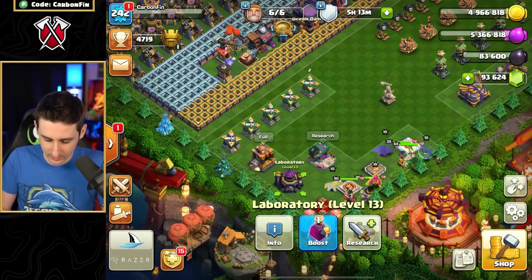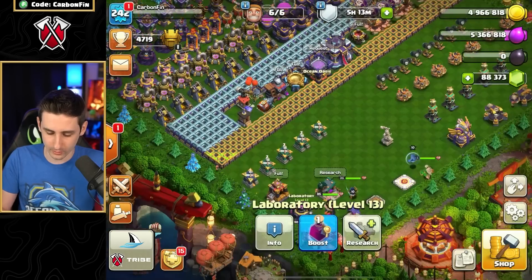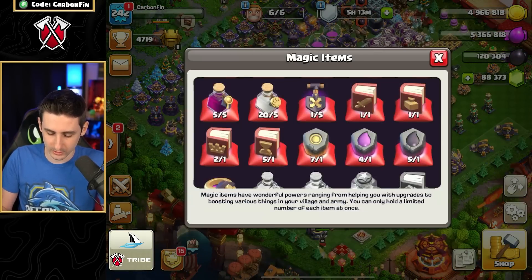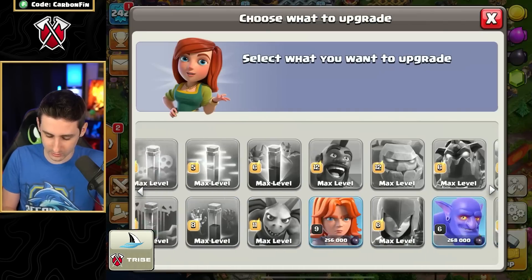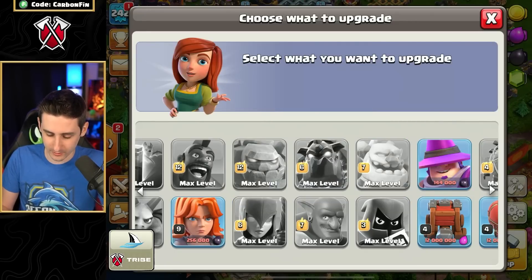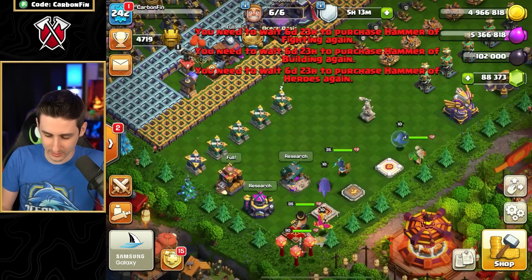Let's go upgrade the Ice Golem. I want to get the Bowler too, but I'll use a Rune of Dark Elixir. That's so many gems. I'll use the Rune of Dark Elixir — now that I've used it, I can potentially get the Royal Champion up or continue research. I'll research the Bowler and finish him off with Dark Elixir. The Bowler is done — that was a lot. I have to wait seven days for the next Rune.